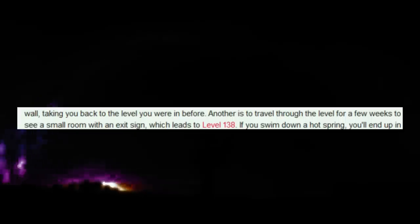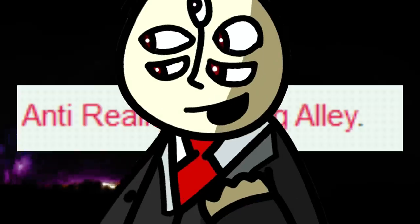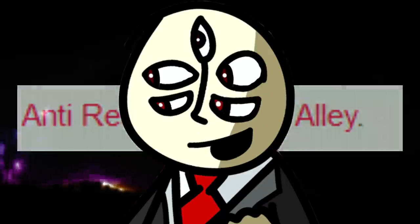You can also noclip into a darker colored wall to be sent to the level you came from. The third method is walking around the level for a few weeks until you find a door labeled 'exit,' and all you have to do is walk through it. The last method is to walk inside one of the pantries in the kitchen area, and you'll be sent to the Anti-Reality Bowling Alley — no clue what that is, but you'll go there if you go in the pantry.